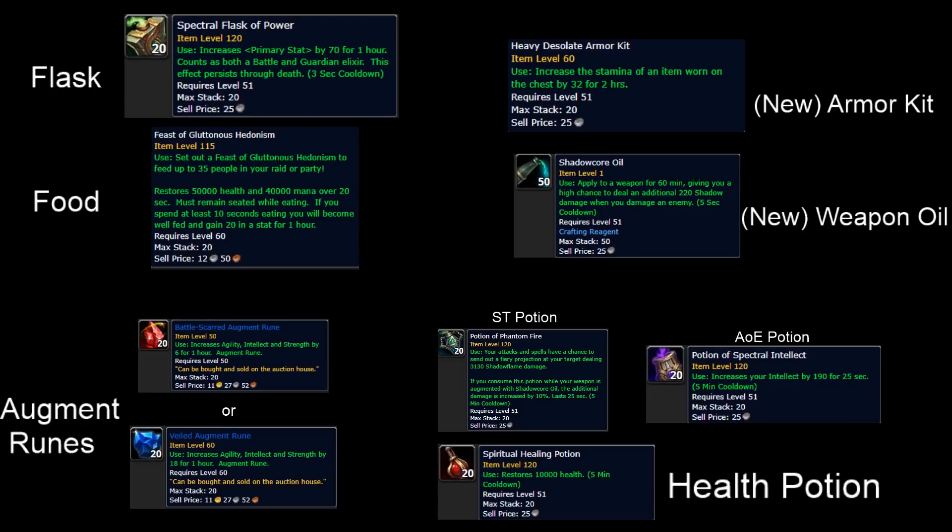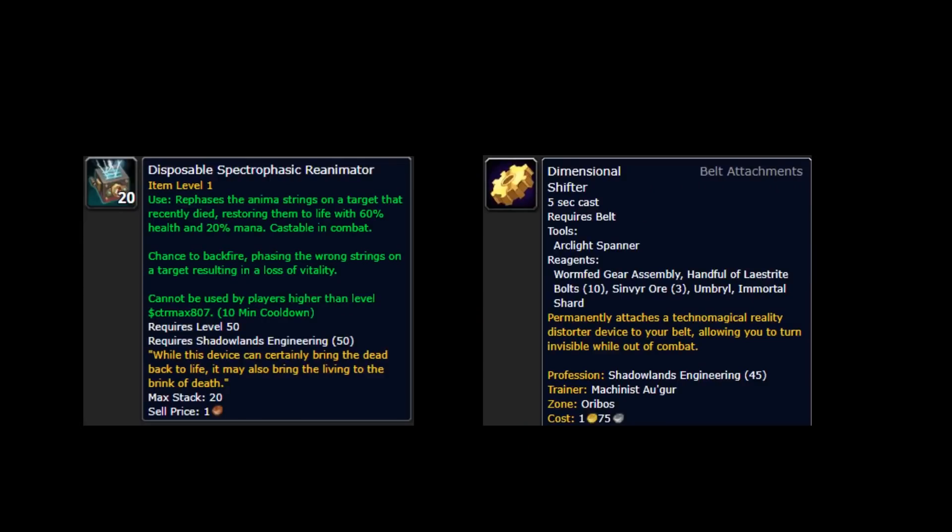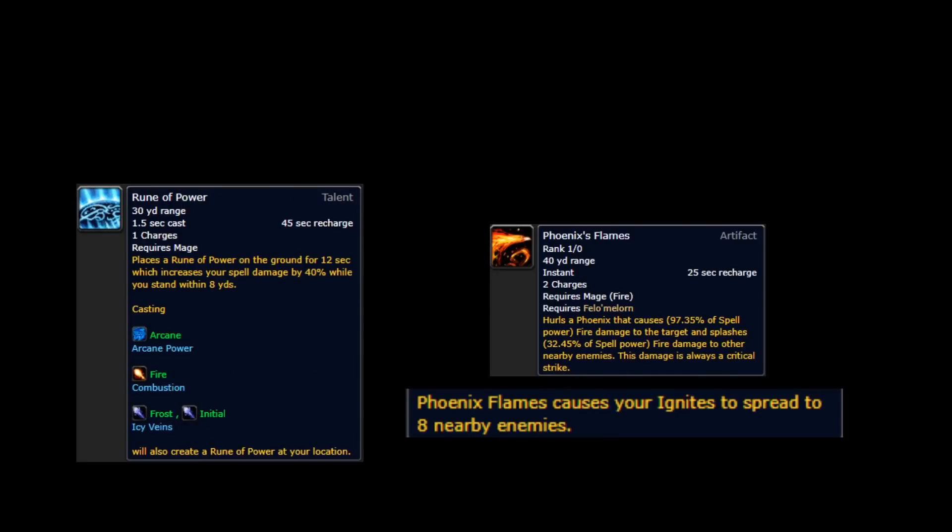My rule is unless there's a specific damage check like a boss fight, just use your potion on cooldown during boss fights and AoE Combustions. The only profession that really matters in Mythic Plus is Engineering, because it brings two special items: a battle rez item for when all hell breaks loose, and the belt enchant Dimensional Shifter, which is on its own separate cooldown from normal potions and turns you invisible. These two items can be very useful for Mythic Plus.